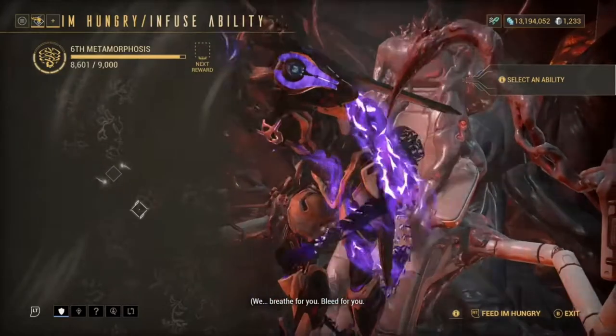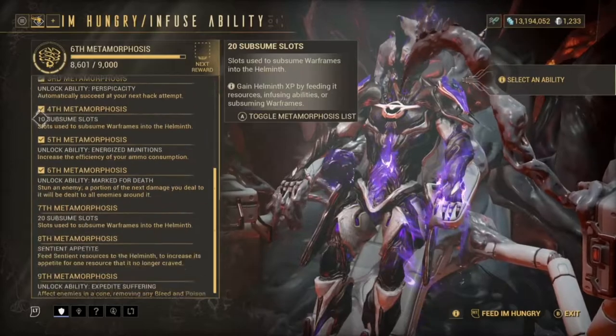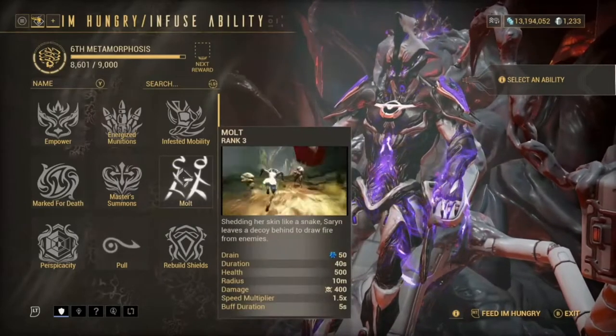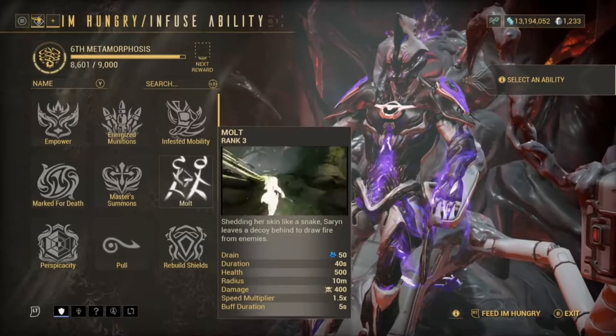So if you see here, you can level your Helminth up. You've got one, two — mainly people are going to be looking for Mark for Death, but you can keep leveling it up. How you level it up is by trading in abilities.